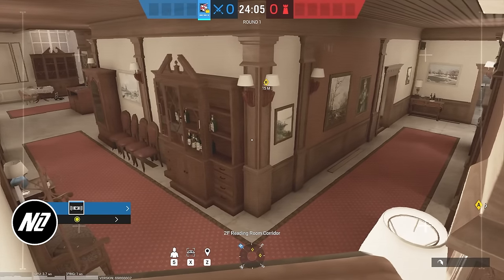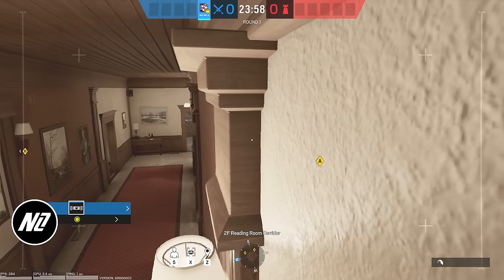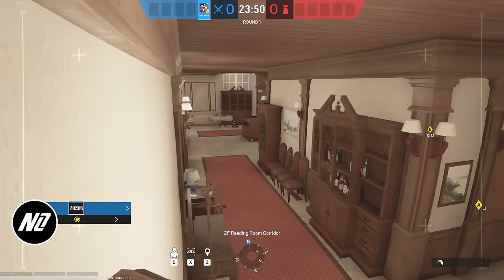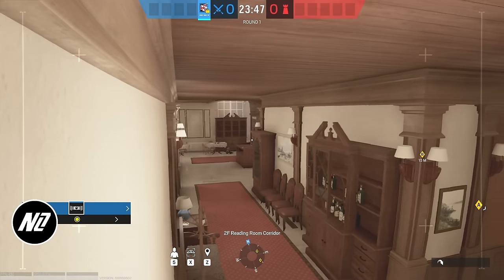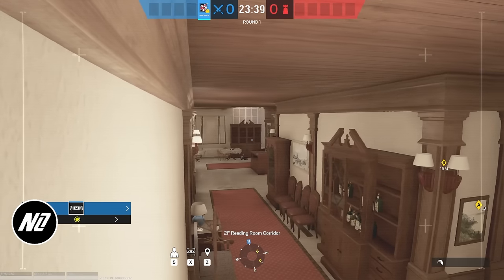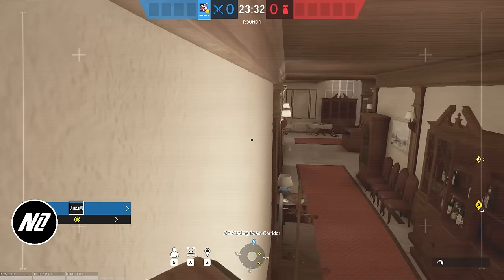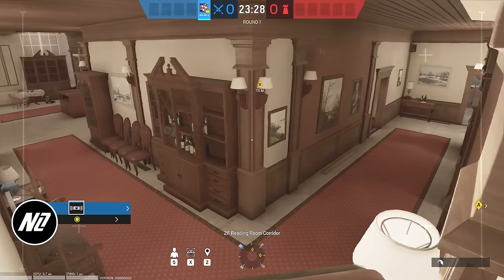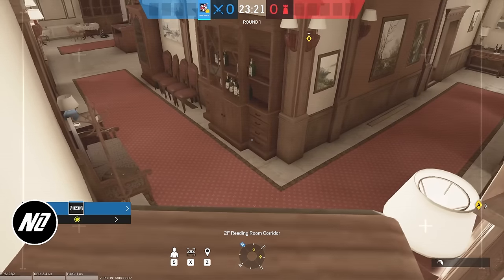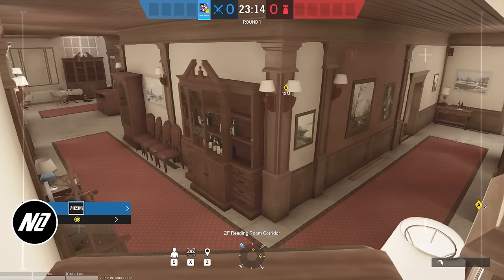The reason I like this one better is because it catches most of the same White hallway coverage, but you also see Pillar — and a lot of people play that position. Whether they're in Cocktail Bar or making flanks, they'll have to go through that entrance. You'll see whether they're going Brown Stairs to Red, Red to Brown, or Red to White and vice versa. It just sees more than the White hallway one. These are my favorite drone spots for Cafe, and the 90 speaker is the preferred one.